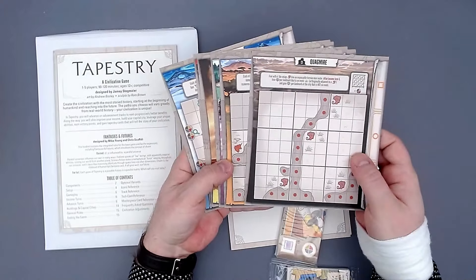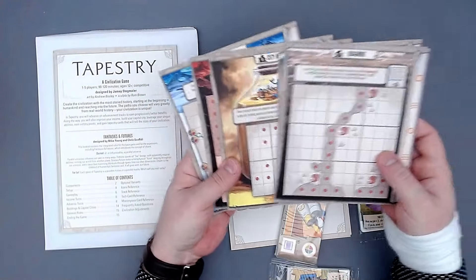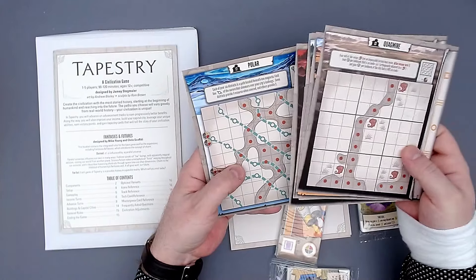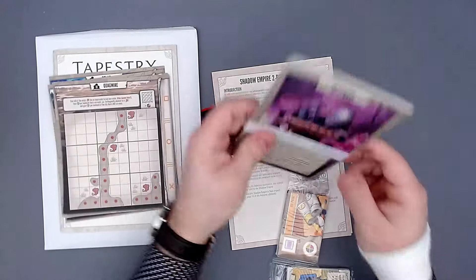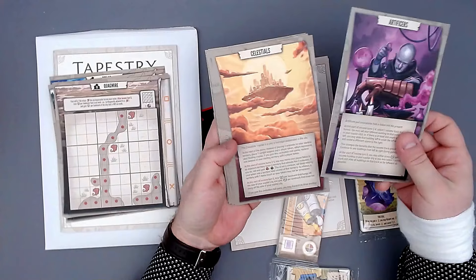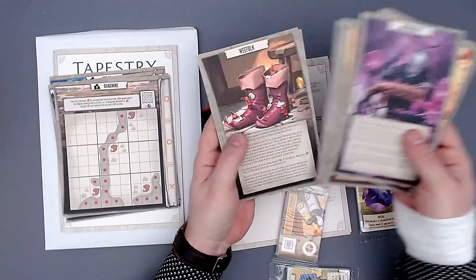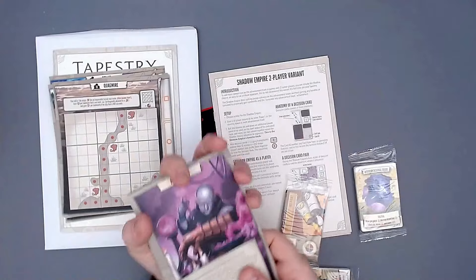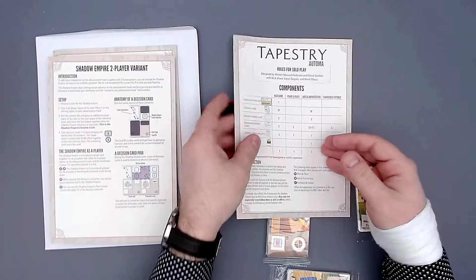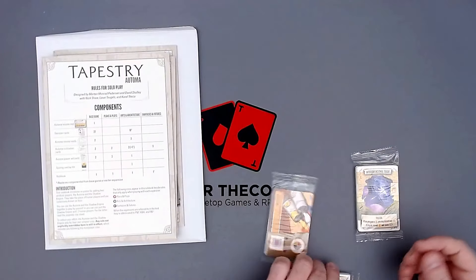The new regions are fantasy-themed — unicorns, ghosts, a city in a bottle, orcs or imps, and strange paths. It's a bit weird and breaks the immersion slightly, but also kind of cool and funny. There's a new rule sheet for the Shadow Empire variant and a new Automa rulebook, all marked by expansion so you can play with any combination of expansions.